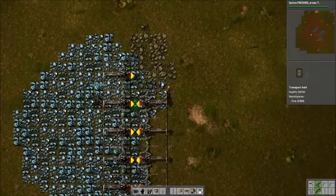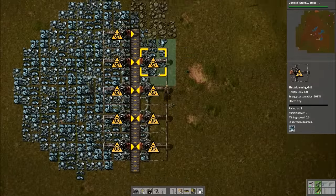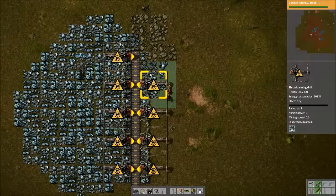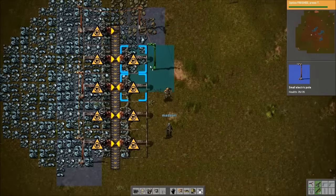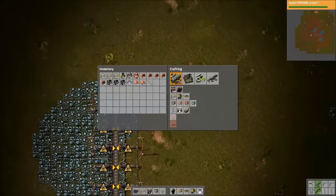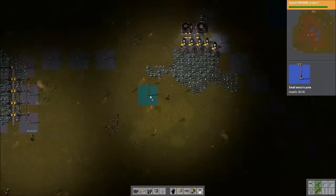Zuri can definitely explain it pretty well. So we're just setting up some miners. You can separate them out if you want — the only thing that really achieves is just not letting the resource patch get mined out quite as quickly, but since the map is infinite and we have trains later on, it's not that big of a deal to space them right next to each other. We're going to empty out this patch anyway, so it doesn't really matter how fast we do it. Now we just need to connect some power up — power's way over here.